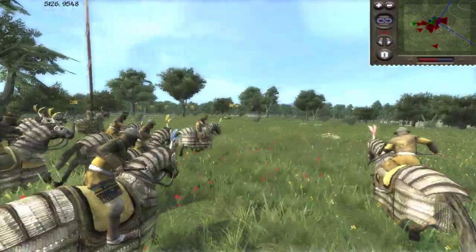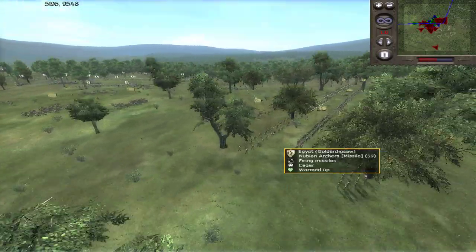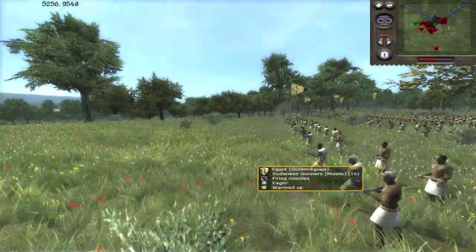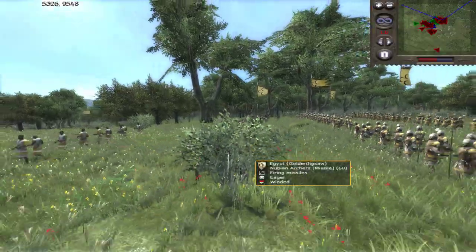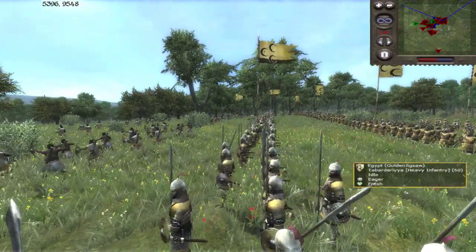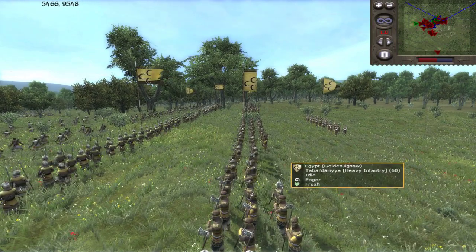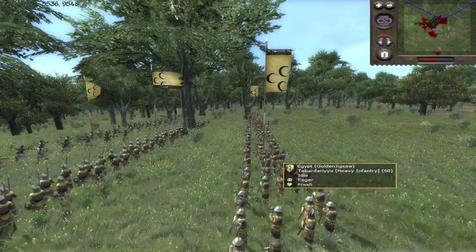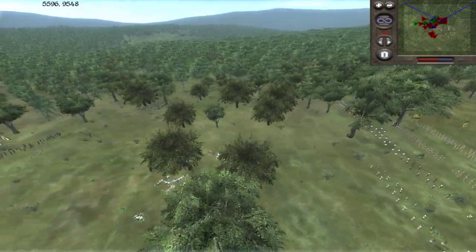I've got my dismounted light lancers and dismounted heavy lancers in reserve. The Royal Mamluks look pretty badass — they are fighting. Meanwhile the Egyptian brought Sudanese gunners, which are pretty deadly, and then Nubian archers as well — a very African army. For some more diversity, he brought some dismounted Arab cavalry and some really tough Tabardaria — these are armor-piercing infantry I think. And there's some Nafetun of course; I brought my own Nafetun but they don't really do much.